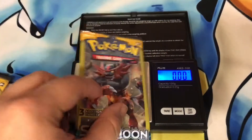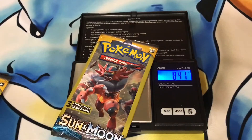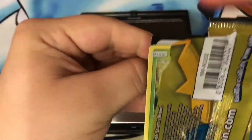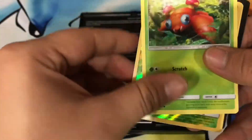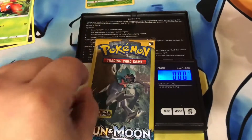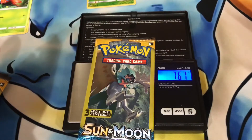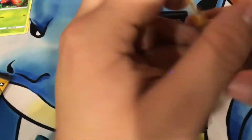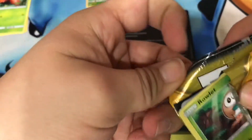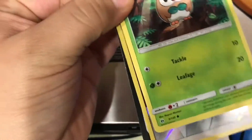We're just gonna go ahead and weigh these, see if we can pull any GXs out. Last time we got a Gumshoe — that would be very cool. Actually it would be pretty crazy to randomly pull an EX. How could that even happen? They just missed it. No, we got an Evolutions card.